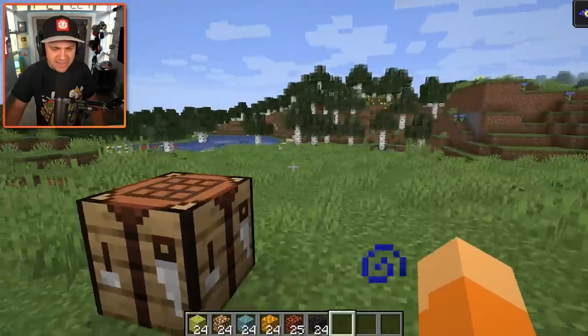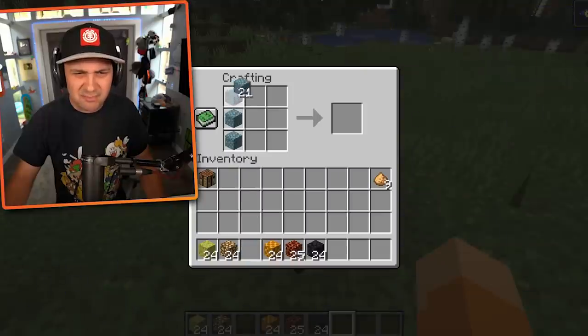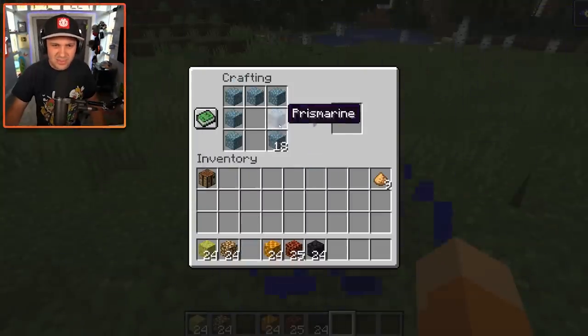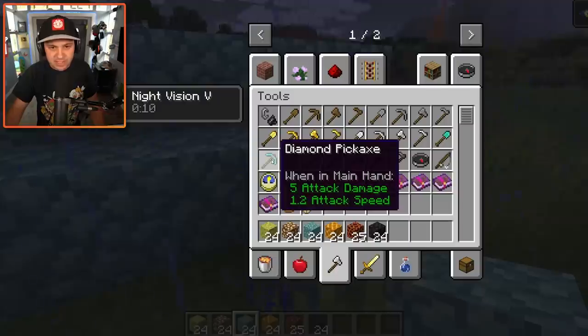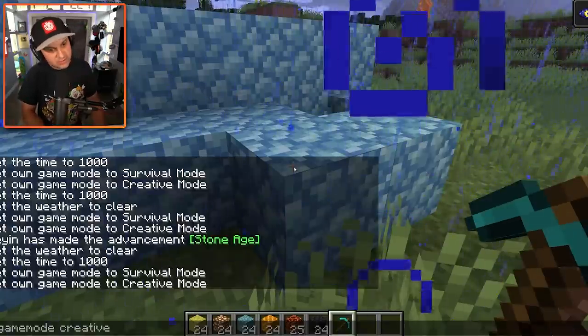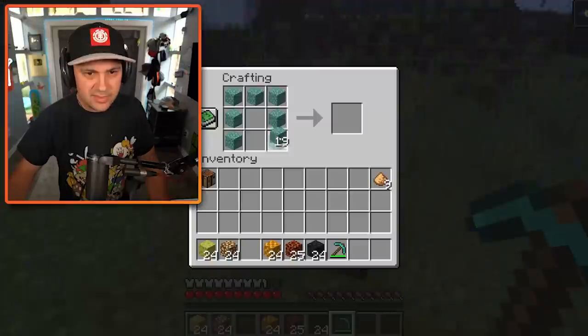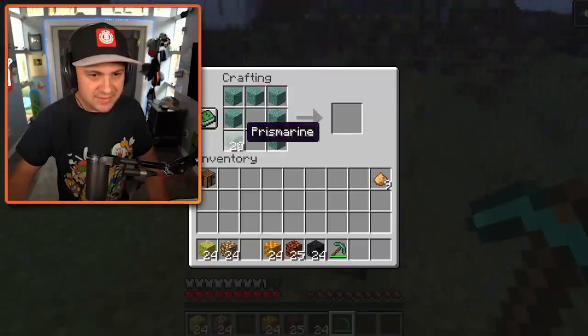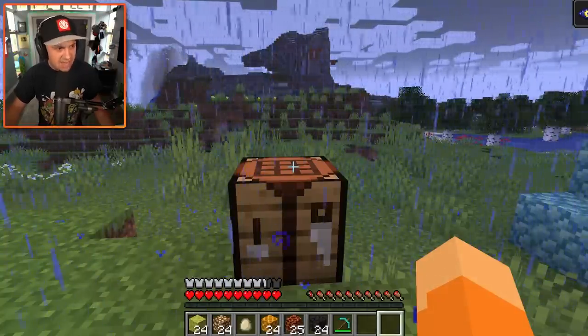Let's try making some more crazy stuff. I think prismarine works the same way as glowstone — becomes like a powder. So we break it up. I'm gonna give myself a diamond pickaxe and switch back to survival. Then we break these blocks. Nope, they just become blocks. And that definitely didn't work — no pants. Well, that's disappointing. This is the most it's ever rained while I'm making a video in Minecraft.